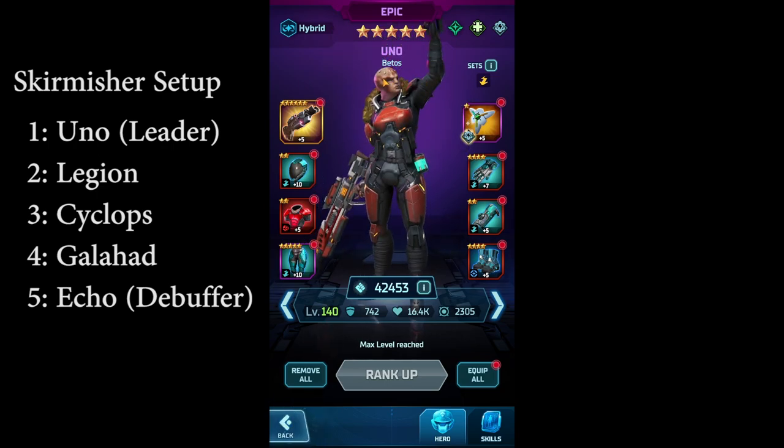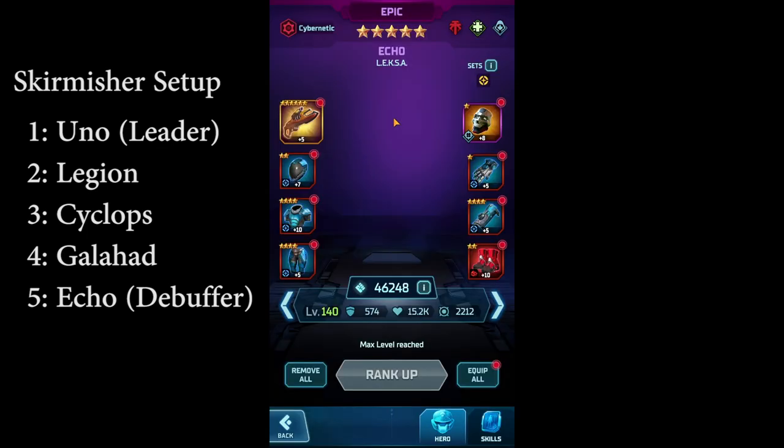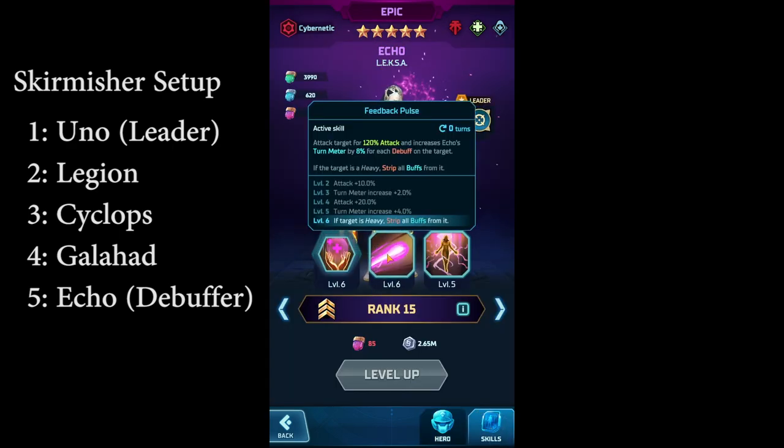I'm using all four existing skirmishers, and I add Echo to the team. Echo is essentially mandatory for this boss because her basic skill strips buffs from heavy targets. For the Sector Port boss, this is critical because of the counter attack skill.